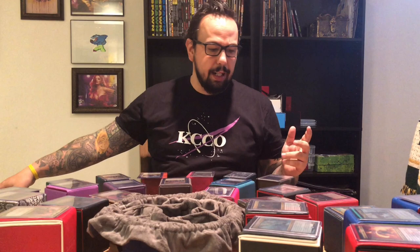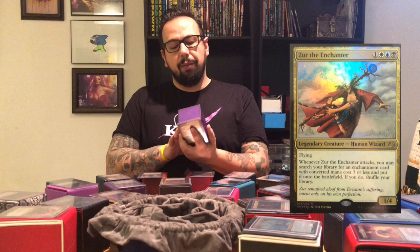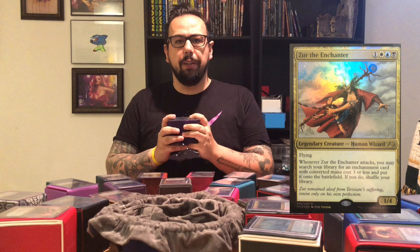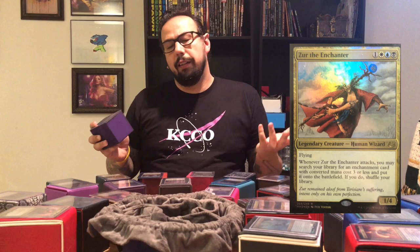Number 9 — arguably my favorite commander that I own — is Zur the Enchanter. He is a 1/4 Legendary Wizard that costs one and Esper (white, blue, black). He has flying, and whenever he attacks, you may search your library for an enchantment card with converted mana cost 3 or less and put it onto the battlefield — if you do, shuffle your library. This is one where I don't win a lot with it, but I love seeing the hoops that I can make the rest of the table jump through to beat me. It's not a super powerful deck, but it's a lot of fun to mess with other people's strategies. I can't say that my playgroup loves me playing this deck, but a lot of fun.